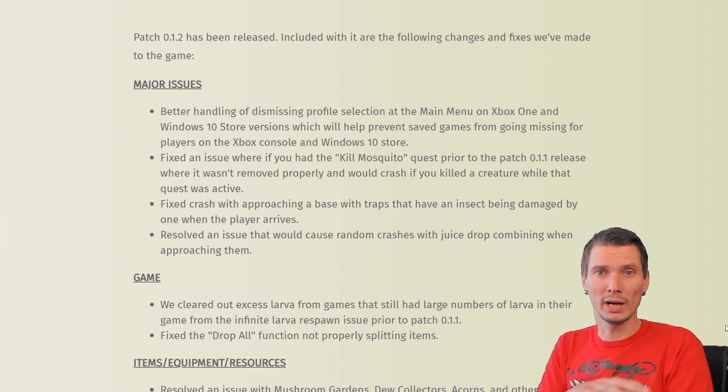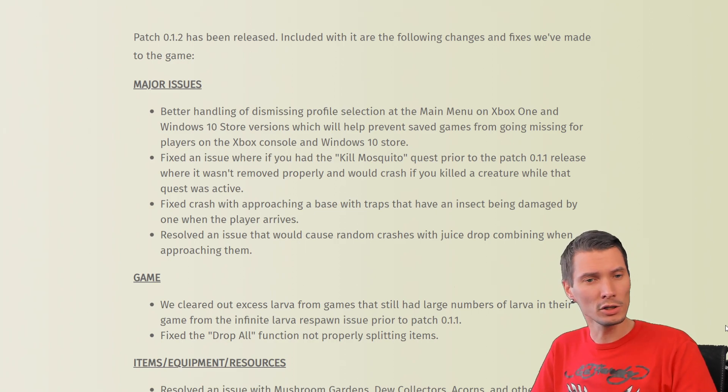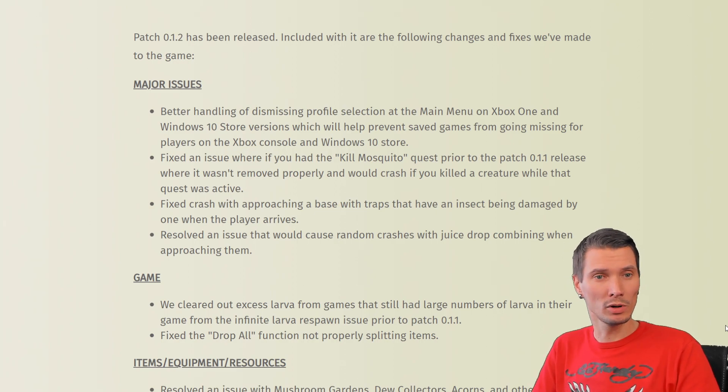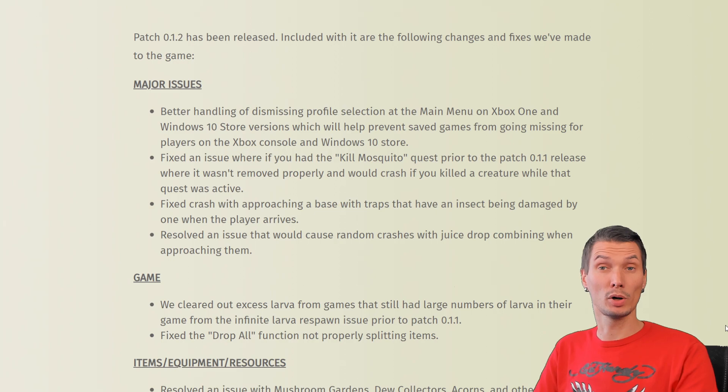As always the game is still in development — there was a patch fixing it but it wasn't quite done correctly, so now it is. Also fixed: a crash when approaching the base with traps that have an insect being damaged by one when the player arrives. One more major issue fixed: a crash that would cause random crashes with juice drops combining when approaching them.